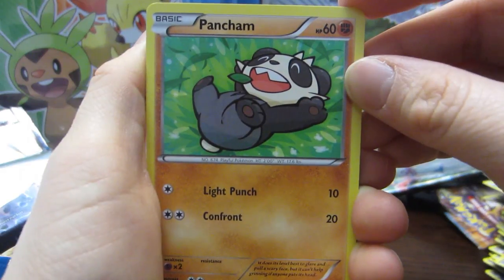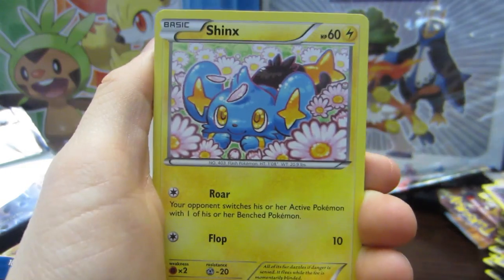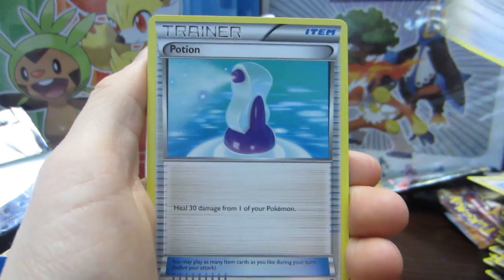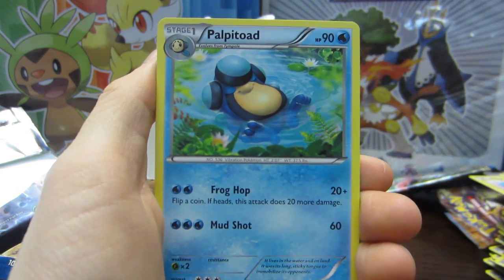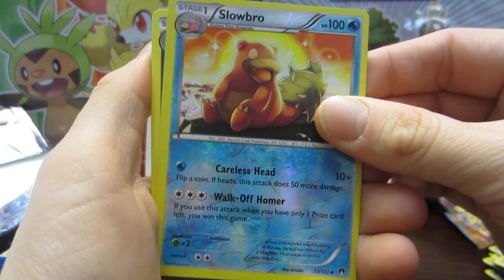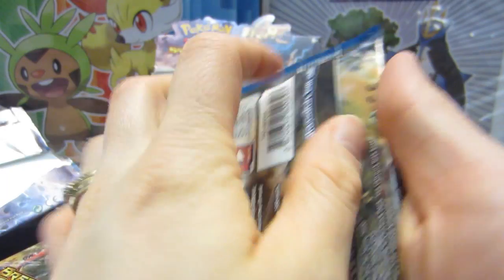Oh my god, I can't believe I pulled that. This is the best booster box ever. Are we gonna get our Espeon? Panchan, Hone Edge, Shinx, Spritzy, Gummyow, Potion, Palpitoad, Luxio, Slowbro, and a Pangoro — which is actually quite a nice card, so if you guys haven't checked it out before, maybe you should.